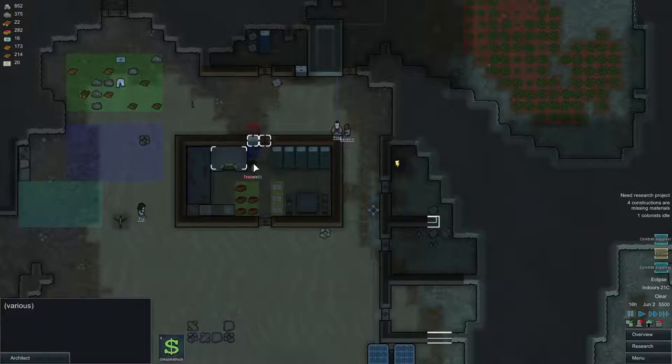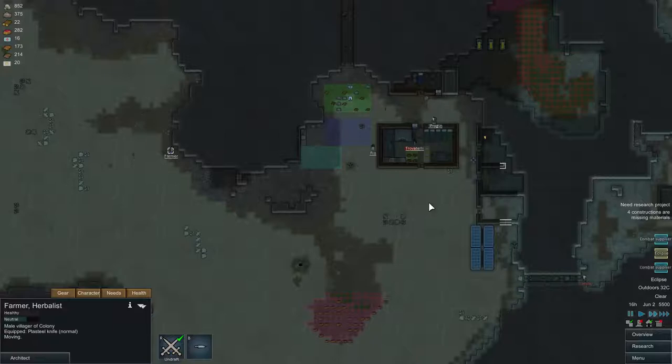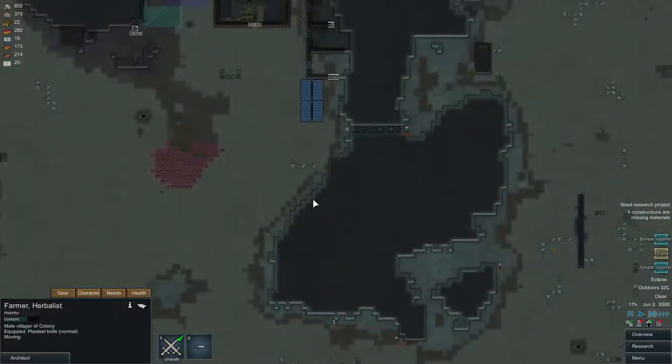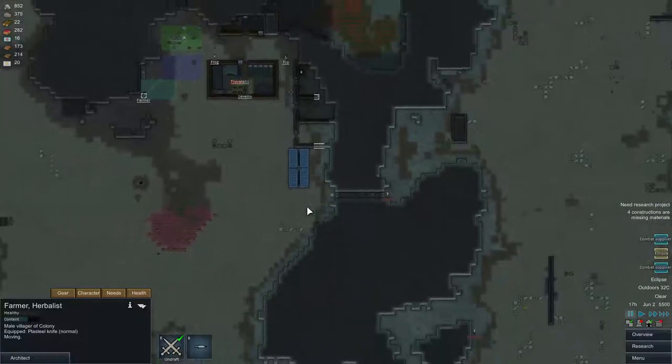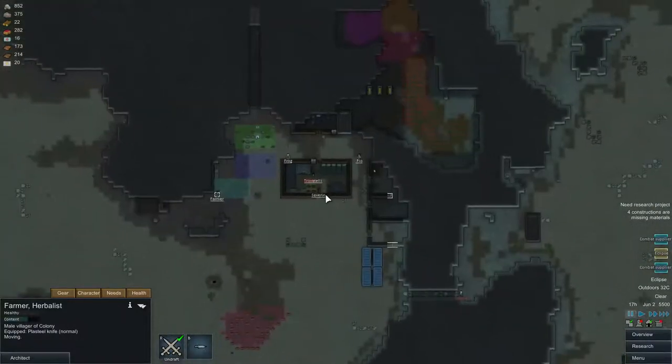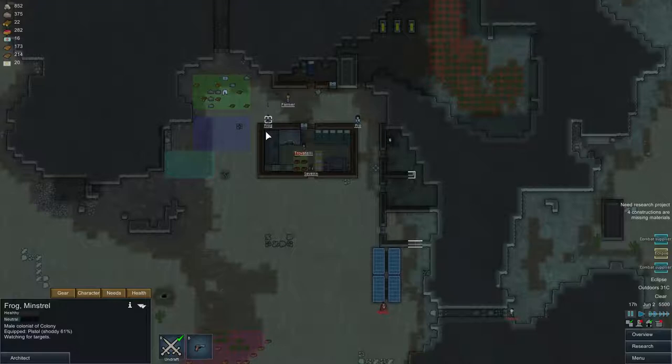Let's put these guys up here. Travateli, let's draft you so that you don't get shot. They are actually going around — oh no! We got this guy that actually wants to go in this doorway. That's bad. Alright, he is getting shot. Let's move Frag over here and Sivrin in the doorway.